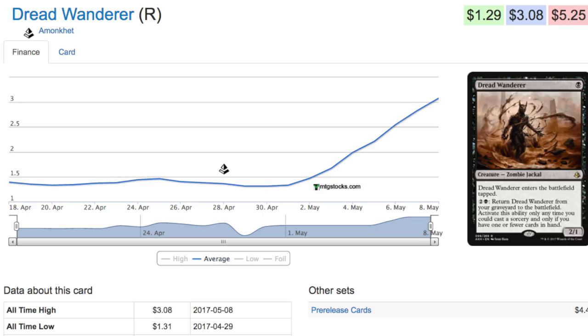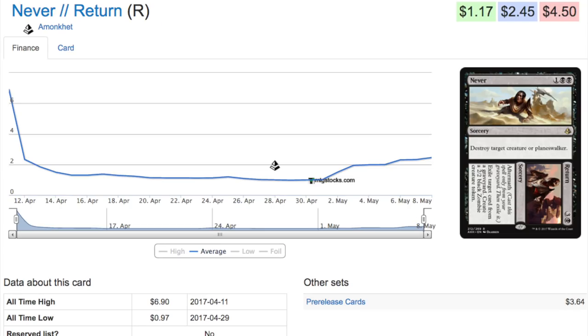They're printing a lot of artifact hate because they don't want you playing artifacts. After this set, in Hour of Devastation, I'm sure they're going to print graveyard hate and promote whatever the new set brings.